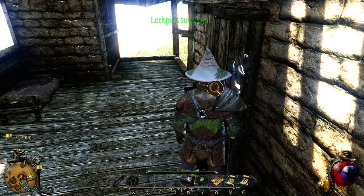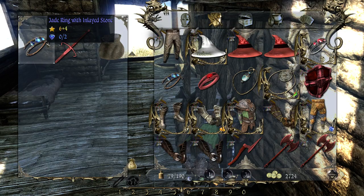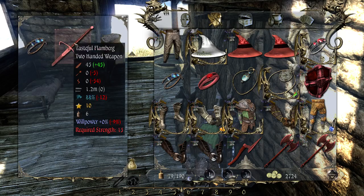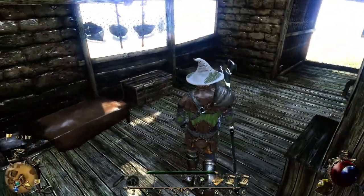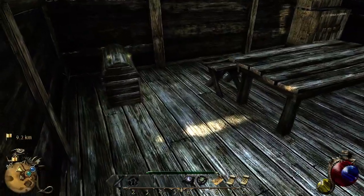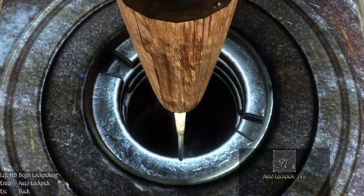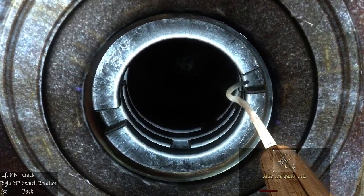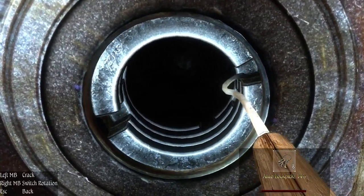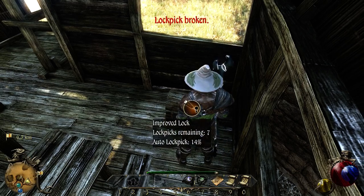I do like lock picking - it's done rather well, except for when it gets to five and six bars. Those I just prefer to bash open. I can carry plenty more so that's cool. Now what's this - one, two, three, oh this is four. Do I think I can do it? Maybe. Oh no, I'm going to do it with this.